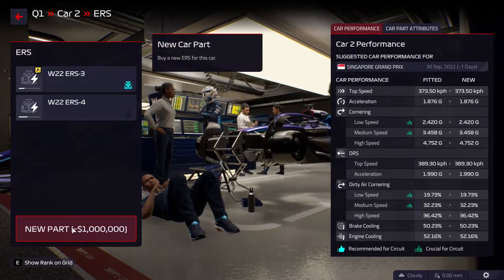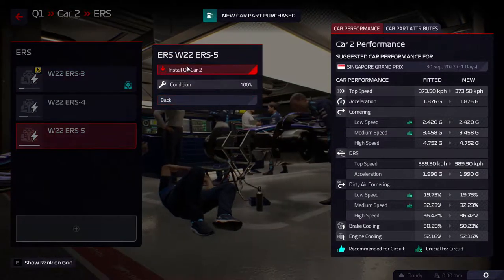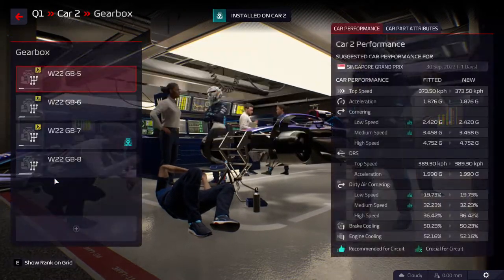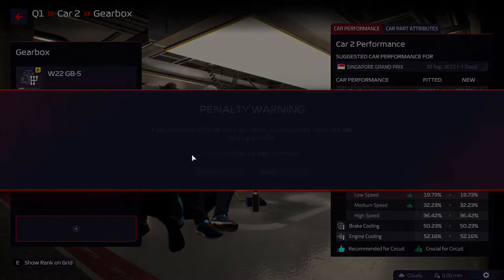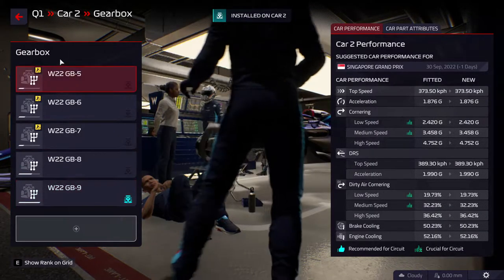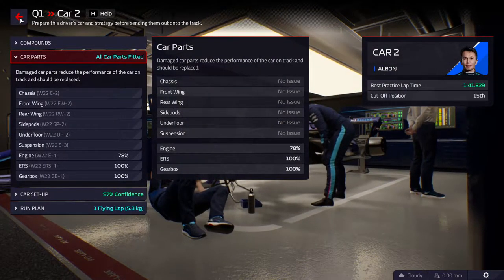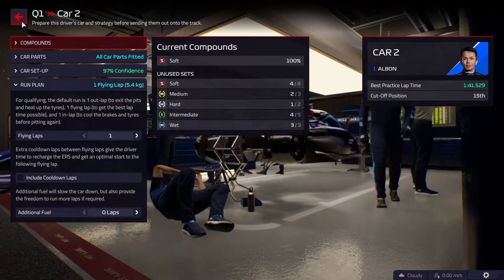I think we can use this engine until the end of the season. We don't have any good ERS for too long, so I'm going to get a new ERS for the race — then we get even more penalties because we are lost anyway. For the gearbox, I think we need a new one as well. We can use this one for the practice sessions and the current one for qualifying and races until the end of the season. There we go.